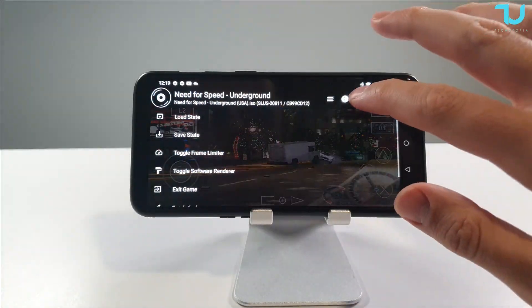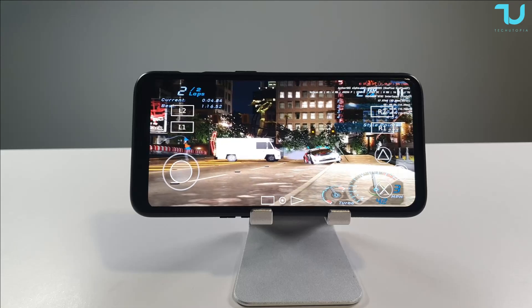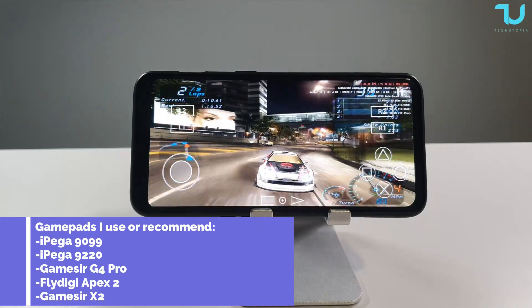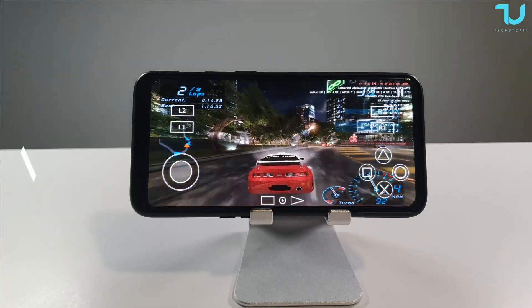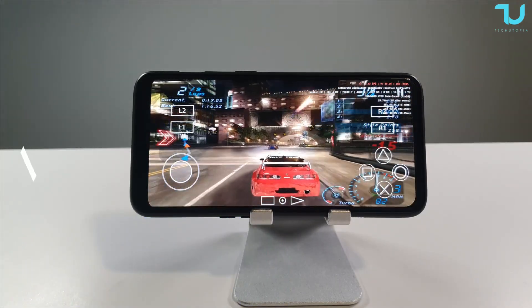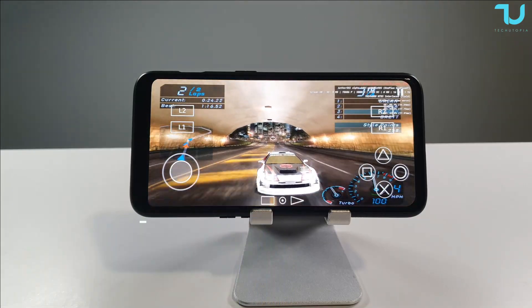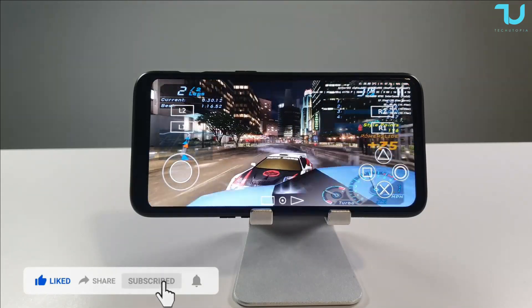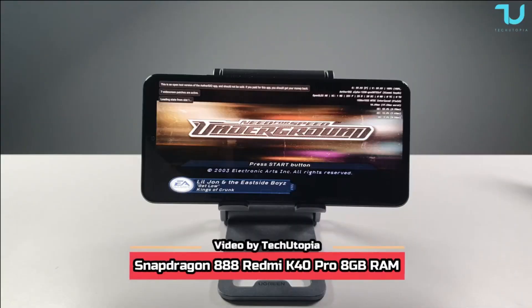Now trying 2x resolution on the OnePlus 6T — it's laggy, you can probably notice that. It's getting laggy now; Need for Speed Underground is a heavy game. The back camera gives me 30 FPS, which is really good — smooth in reverse, which is a bit weird. Anyway, let's move on.